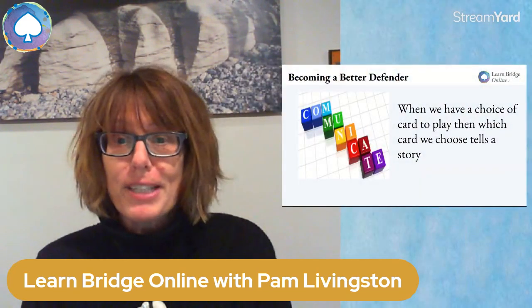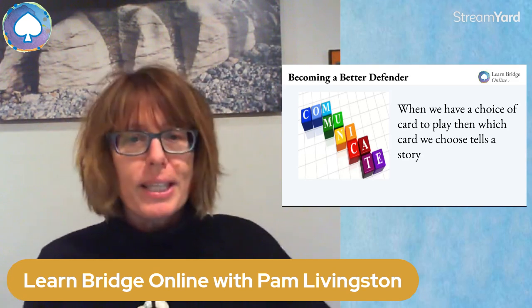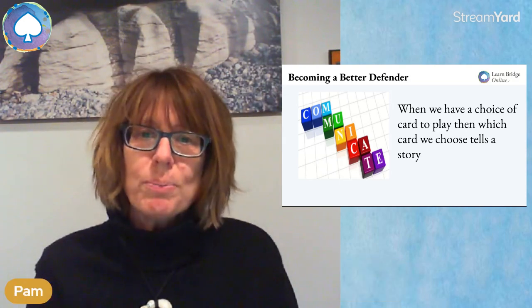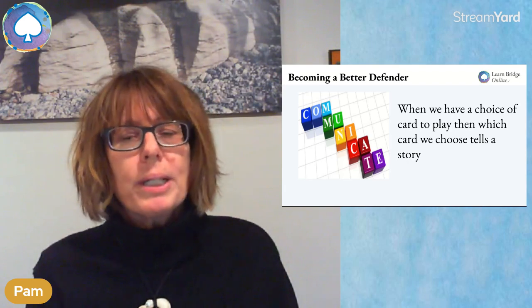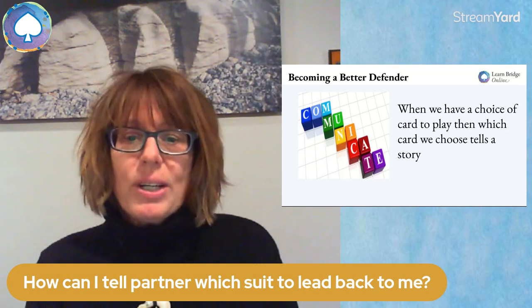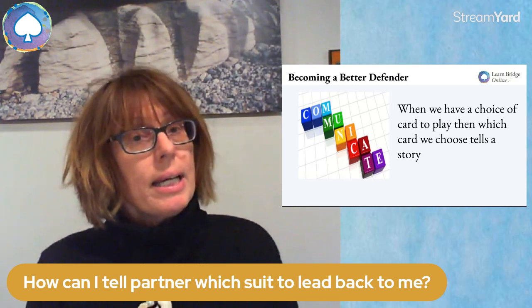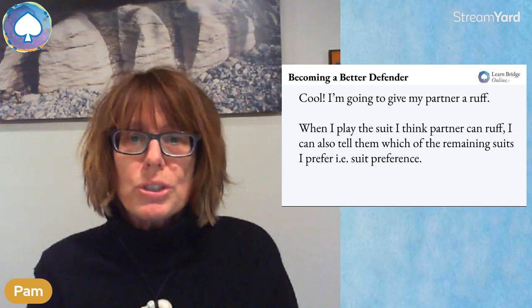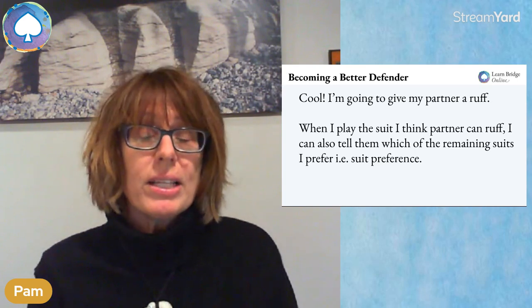Hi everyone, great to see you back. I'm talking about my favorite subject again: defense. When you're playing with your partner in defense, it's not you doing your thing over here and them doing their thing over there. There's a whole lot of communication going on, and when we have the choice of card to play, which card we choose tells a story. Today we're going to talk about suit preference — how I can tell partner which suit to lead back to me in a trump contract. When partner leads a suit to me and I'm going to give partner a ruff, I can also tell them which of the remaining suits I prefer. That's called suit preference.